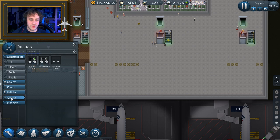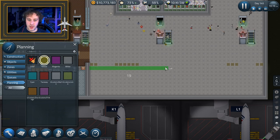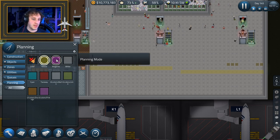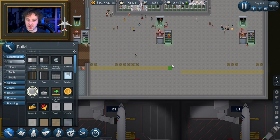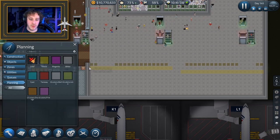Should I count it? You guys probably want me to count it, so let's use planning. That is 20 to there and that is 20 to there. Brilliant - there's the middle. Objects, construction, wall - that's the middle there. There we go, brilliant. Nice bit of planning.